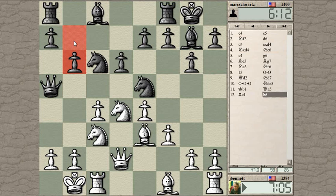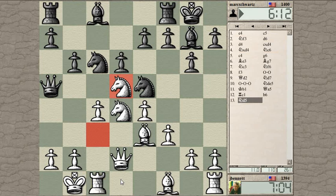He's preparing to bring his bishop to b7 perhaps. Let's go with the knight - knight to d5 is a good square for the knight. And if he kicks it with e6, it creates a weakness on d6.